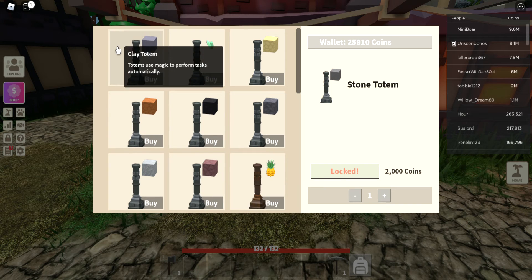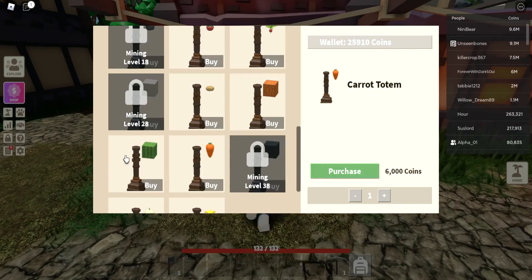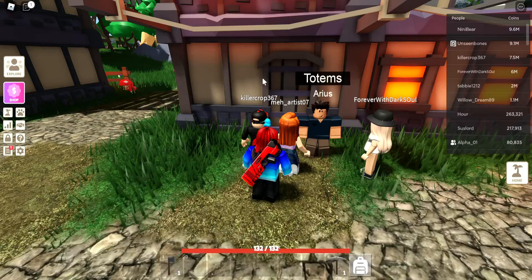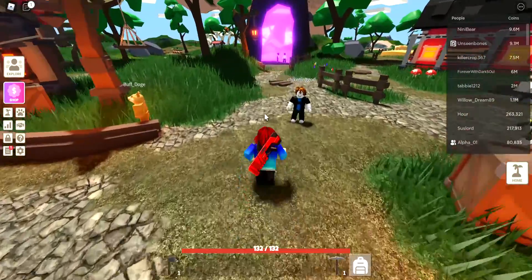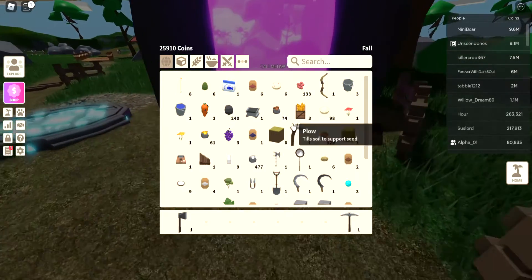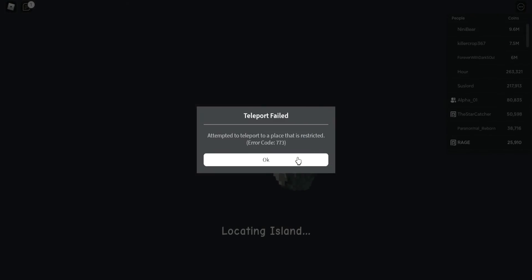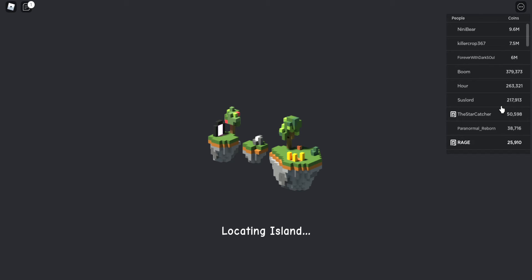These make blocks — there are a lot of them. Then you go back to your island and set it up in any way you want. You can also make crates by putting a crate thing down, then go back and wait for your island to load.